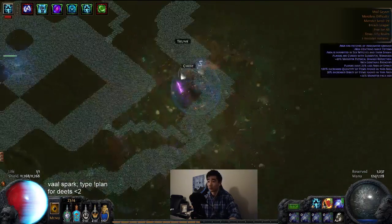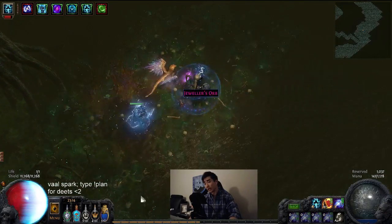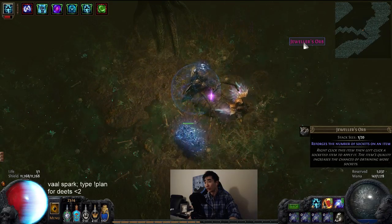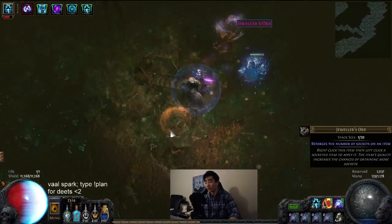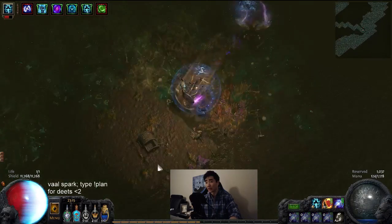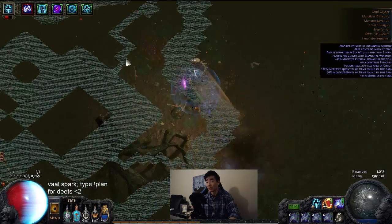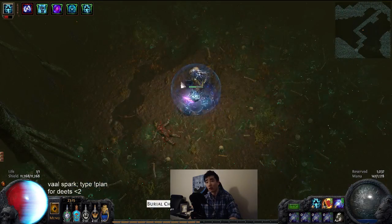Name locking is very important. Most people see a Jeweler's Orb, click on it, miss, then Shield Charge away and lose it. Instead, hold down left click to name lock the item — your character will always return toward it even if your mouse moves away. This way you always go back to the item you want, pick it up, and run away. Name locking items saves a lot of time compared to clicking and Shield Charging away hoping you got it.